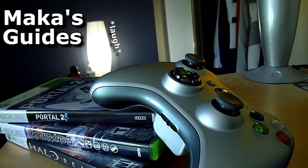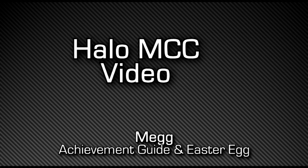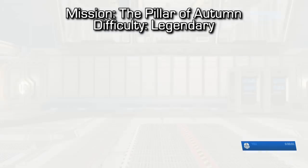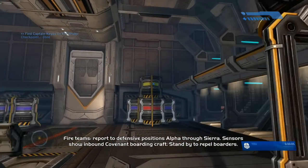Macca's Guides. Hey guys, Macca here playing Halo MCC. This is the 'It's a Sign' achievement guide for finding the Meg Easter Egg in Halo 1. The mission is the Pillar of Autumn, and the difficulty must be set to Legendary. As soon as you exit the Cryogen chamber, you're gonna want to turn around.